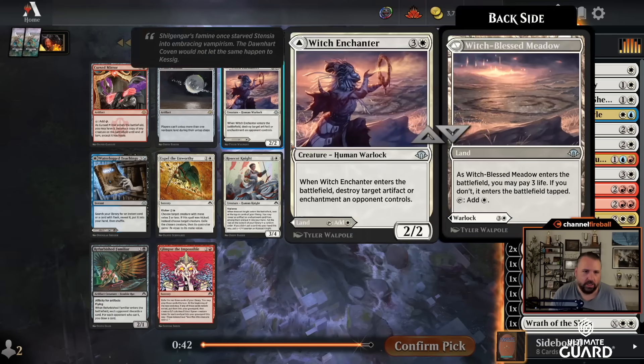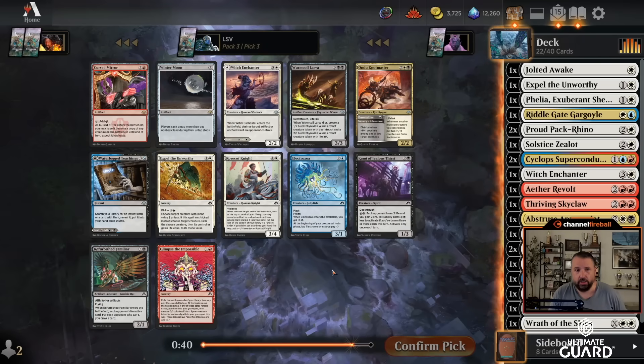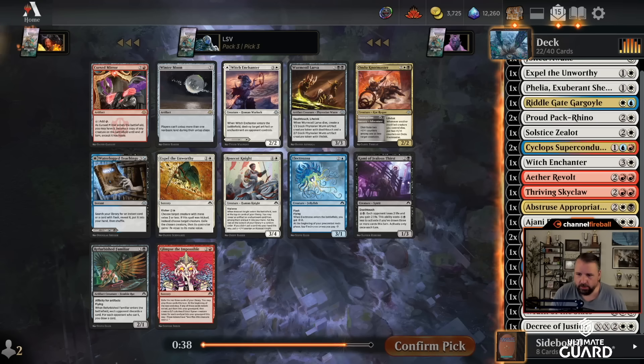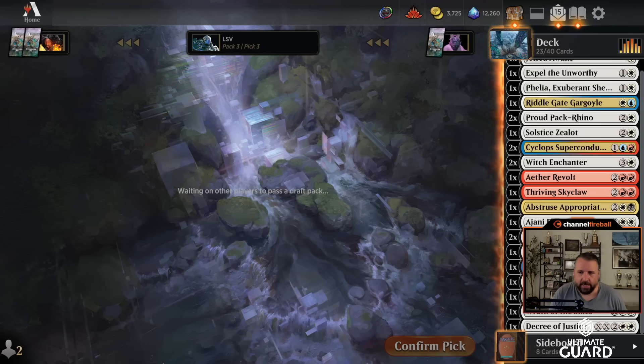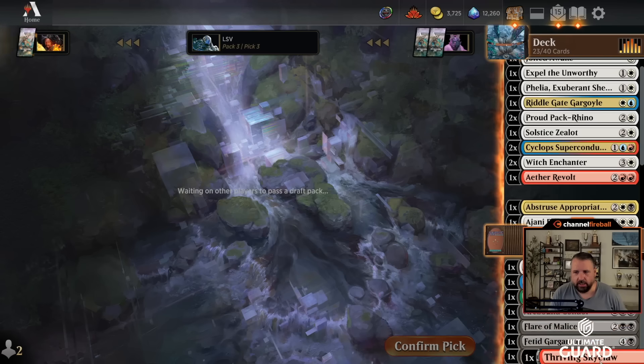Followed up with another Witch Enchanter — it's just a really good card. It also means I can play a lot of lands effectively. There are some other decent white cards in that pack, and I guess the only thing I know is I'm playing a lot of white.